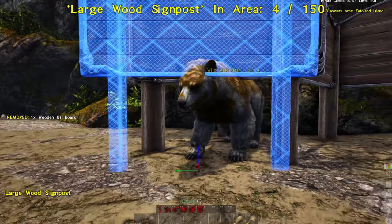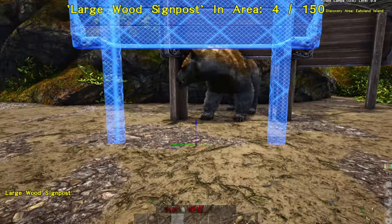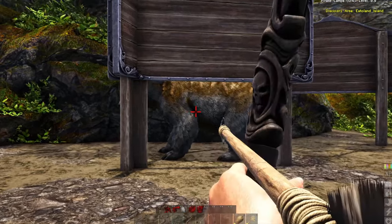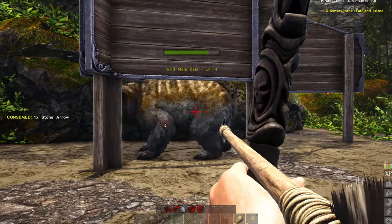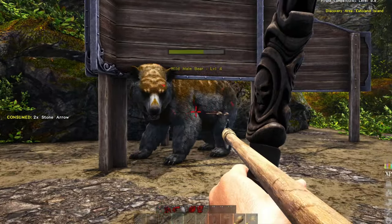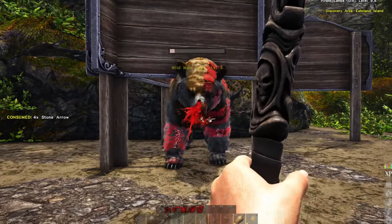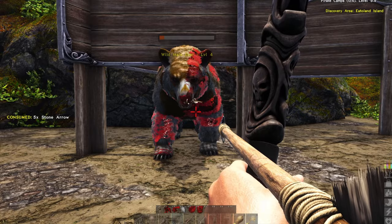The bear should be stuck here and should not be able to hurt us once we start shooting our bow and arrow. So get your bow and arrow out and we're going to fire. This is a level four bear so it's not going to take a lot of shots. You don't want to use a pistol or something like that because there's a chance that you kill it.